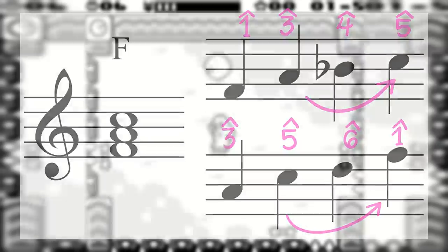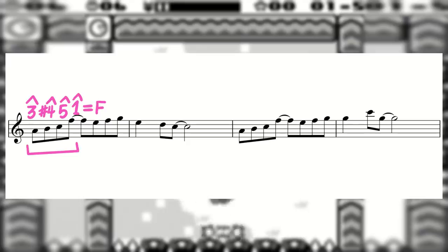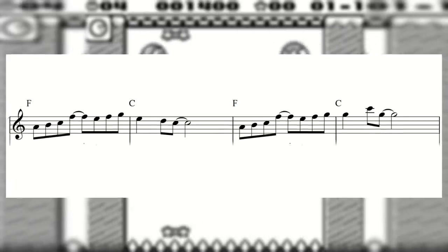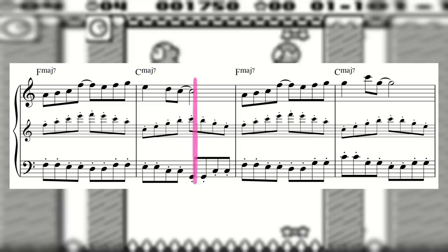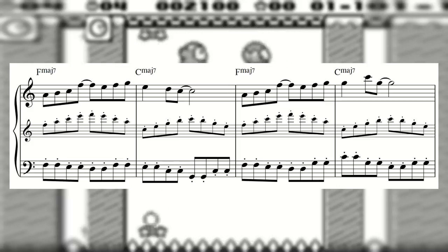In Kirby's Block Ball's stage one theme, we see a 3-4-5-1 figure outlining an F triad before moving to a 5-3-2-1 figure outlining a C triad. If you had to guess the chord progression that goes with this melody, you'd probably guess F to C. And once we add in the bass line and the arpeggiated chord accompaniment, you'd find that you are correct. With even a simple chord progression and this triad plus one technique, you can make some pretty catchy melodies.